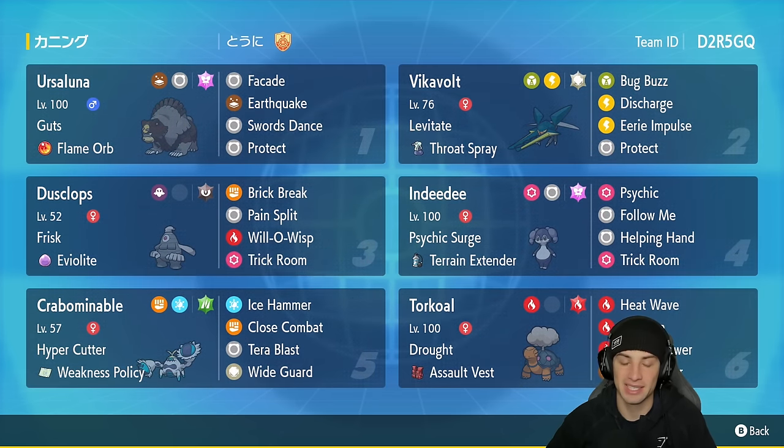In our fifth slot — the star of the show — Crabominable, the Fighting and Ice type crab. It's got Hyper Cutter as ability and it's holding the Weakness Policy. With Dusclops we can hit with Brick Break and get that +2 Attack boost pretty easily. It's got Ice Hammer, Close Combat, Tera Blast, and Wide Guard to protect your team from spread moves. In our final slot we've got Torkoal — you cannot go wrong with Torkoal on any Trick Room team. It's got Drought with the Salt Vest, and Heat Wave, Eruption, Flamethrower, and Earth Power.